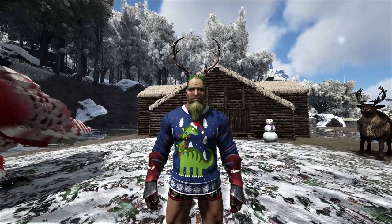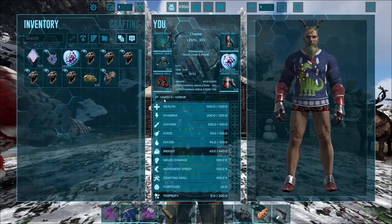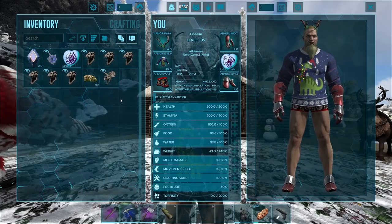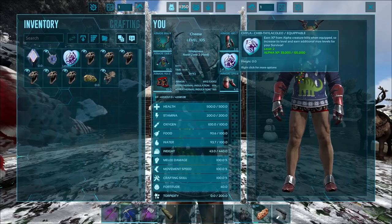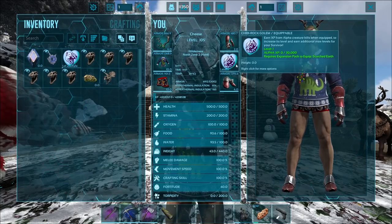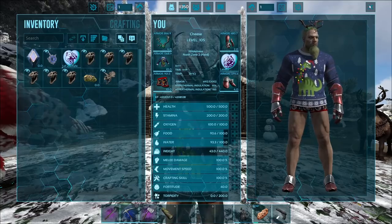Here we are back at base. I wanted to do a little experiment. We have our level two chibi here and my rock golem. As you can see I can gain experience — it unlocked level 106, so I can start gaining experience to get level 106. What happens if I put in a new chibi? The new chibi goes on. It still stays — we still keep our level 106 — but this new chibi is at level one and the other chibi stays at level two. Interesting.